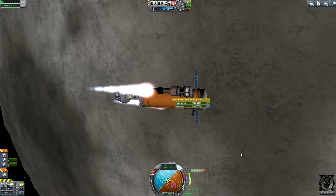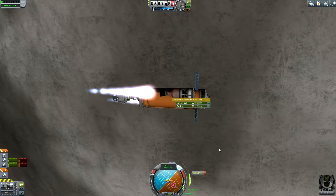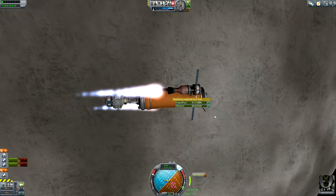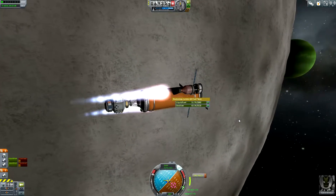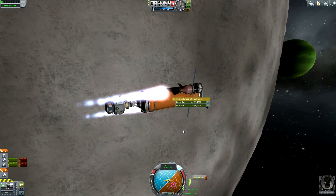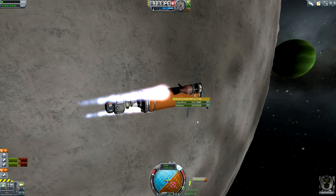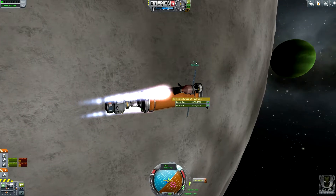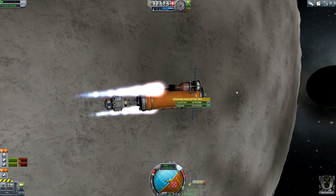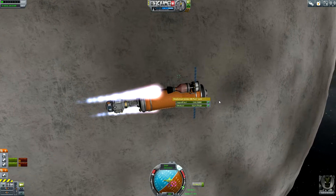This is looking good right now with my maneuver node. I split the burn in half — half before the maneuver node and half after — and now it's looking really good. The orange fuel tank is almost depleted, but luckily we do have some fuel in the outer fuel tanks, and I think these drops of fuel are really helpful to arrive down there at Laythe. Down there is our landing site — a few hours ago we were down there on the surface of Tylo. This is cool.